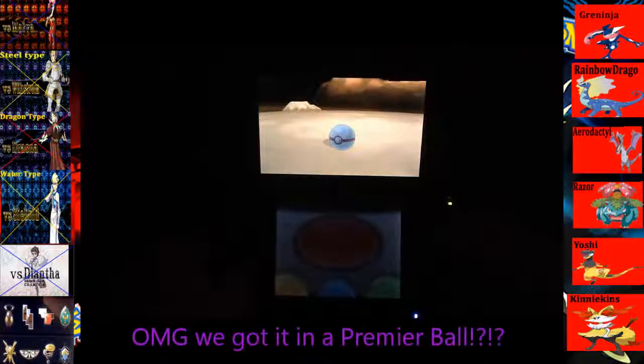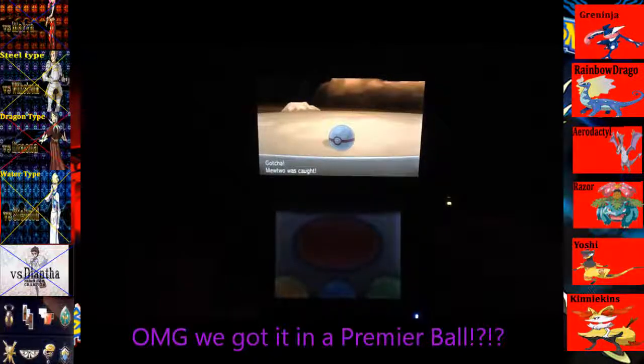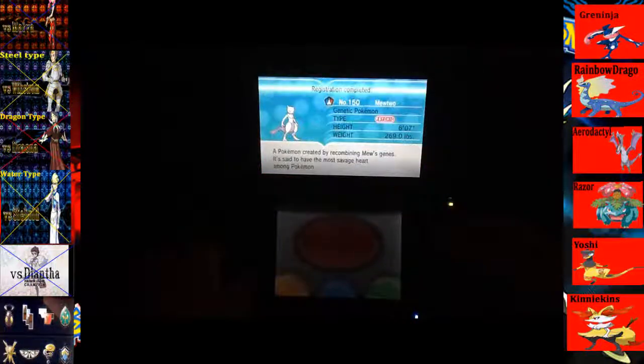One, two, three — and we catch Mewtwo in a Premier Ball! That's what's up. Kinnikin is leveling up and learning Light Screen. We're going to learn that and take away Howl. We had some difficulty at first, but we finally caught it, and in a Premier Ball — so that's awesome.